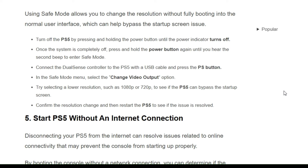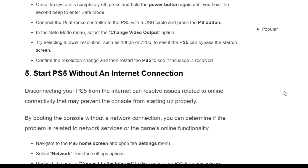Connect the DualSense controller to the PS5 with a USB cable and press the PS button. From the safe mode menu, select the 'Change Video Output' option. Try selecting a lower resolution such as 1080p or 720p to see if the PS5 can bypass the startup issue. Confirm the resolution change and restart the PS5 to see if the issue is resolved.